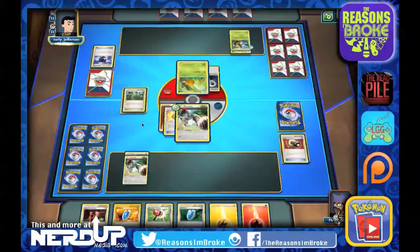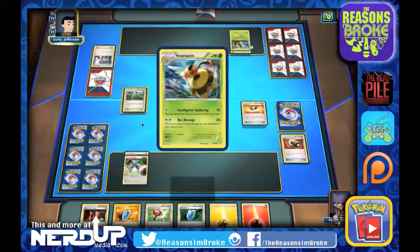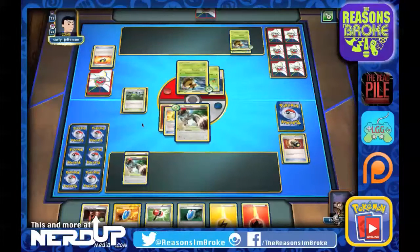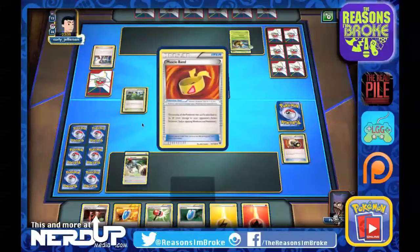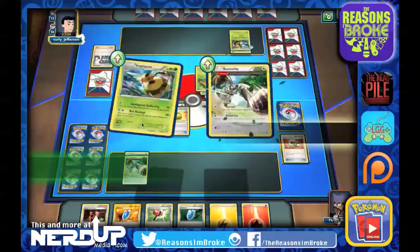There's a Double Colorless Energy. If we see a Vespiquen out here — there it is. There's an Ultra Ball, they're going to find one. They will do the Bee Revenge attack, which will knock out our Bunnelby for quite a bit of damage. They're going to get seven more cards, bringing them down to 15 in their deck with the Muscle Band on, and 140 damage onto the Bunnelby.